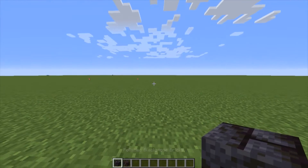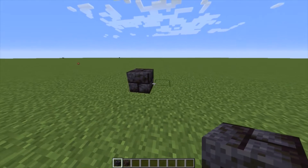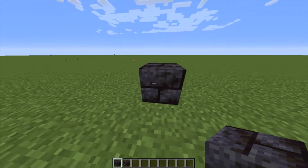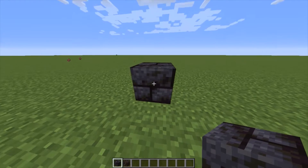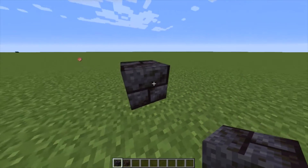Number two. In 20w16a, they introduced Blackstone. This is a very interesting addition to the Minecraft game as it is a very useful block in my opinion for building. This can be found in the new nether.